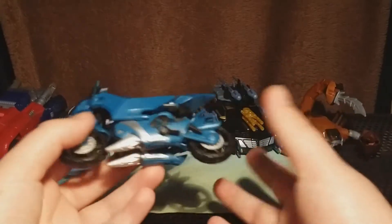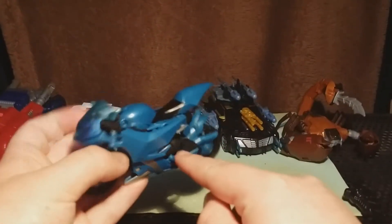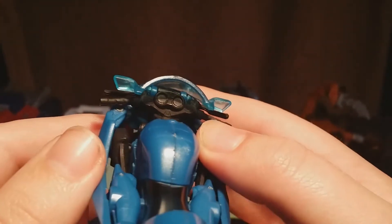She's usually taller than Bumblebee in robot mode, but in the show she's actually only up to his chest height. She's got the little bits where you put the feet and the handlebars, and there's also some sort of heads-up display detailing.